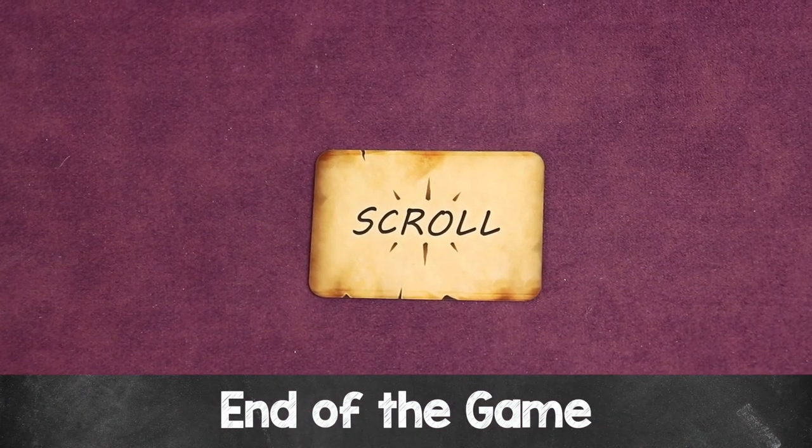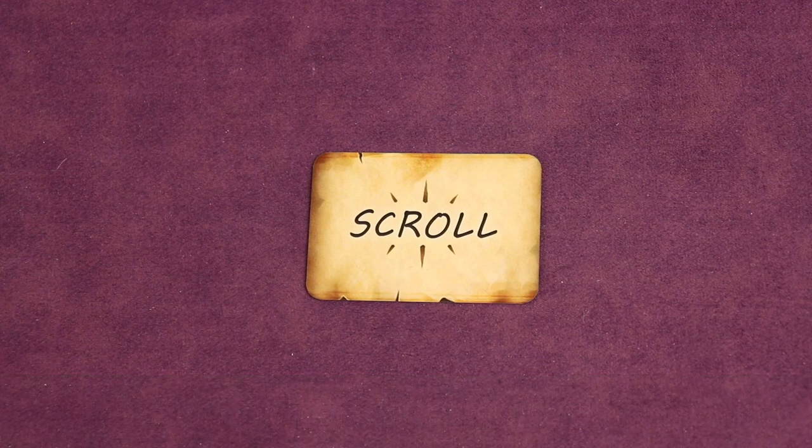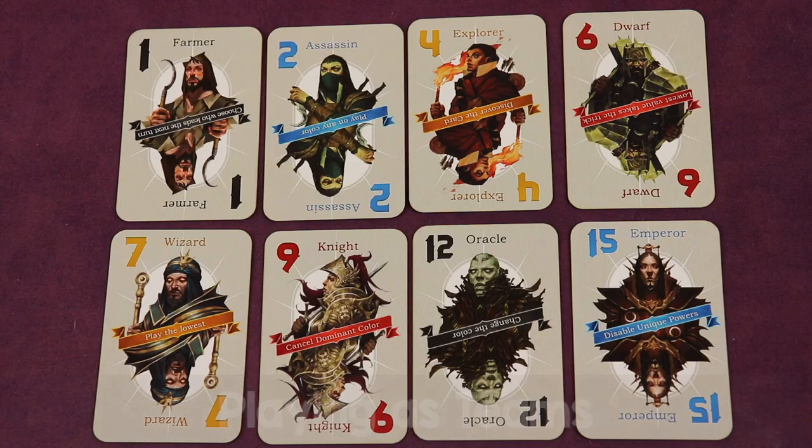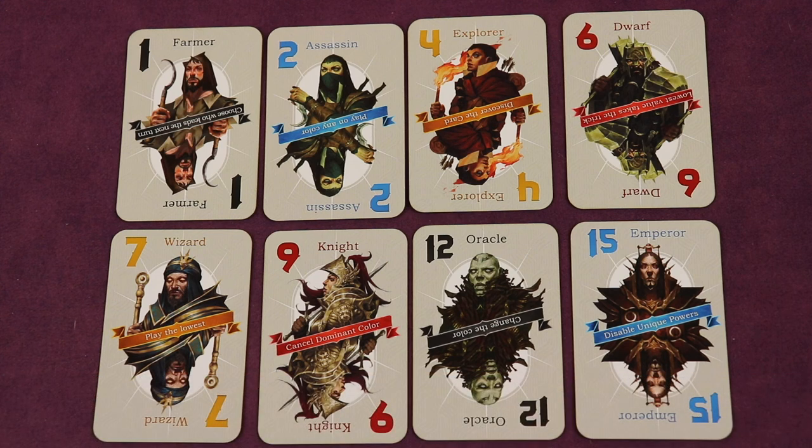Continue playing the game this way until the 12th round is over. At the end of the 12th round, players with at least one unused scroll gain two additional points, and whoever has the most points wins. If players are tied, the winner is the player with the fewest negative points. If negative points are equal, the winner is the player with no unused scrolls. The game can also be played in pairs — the winner is the pair that earns the most points.